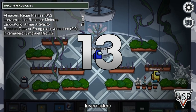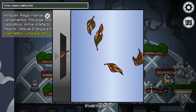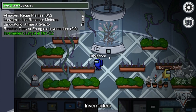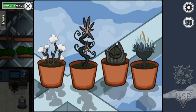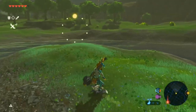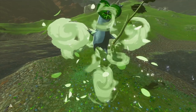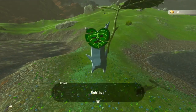On the map Mira HQ, there is a greenhouse with a couple of tasks. One of them is to clean the O2 filter, but the most interesting one is watering the plants — not just because watering the plants is interesting in itself, but because the third plant is a reference to The Legend of Zelda: Breath of the Wild. Those who have played the game will know that there are Korok seeds, which are basically the same plant that appears in Among Us.